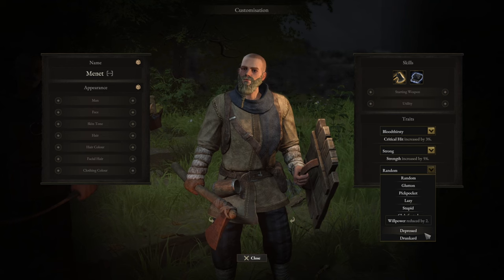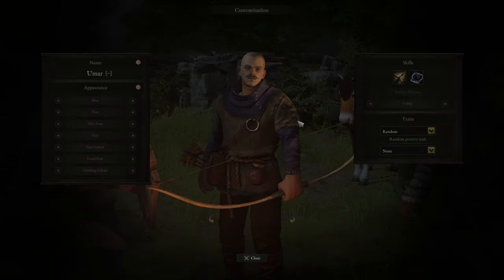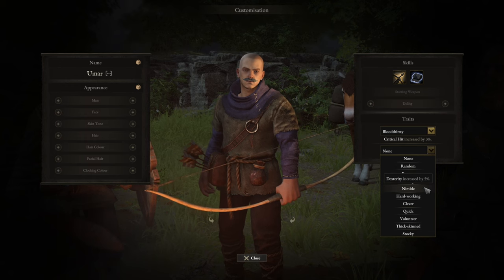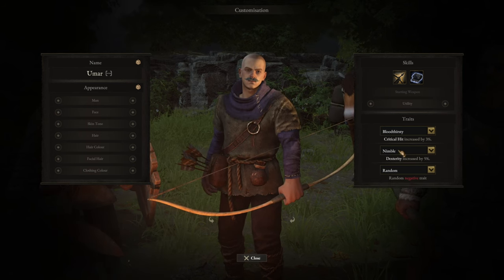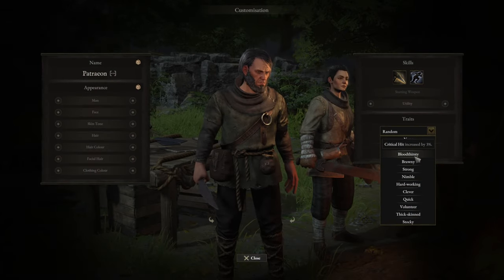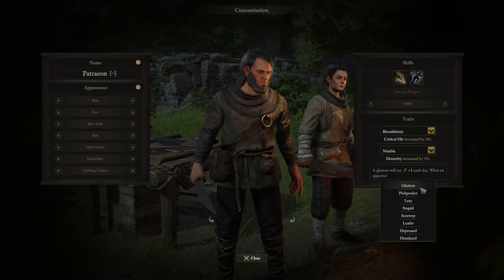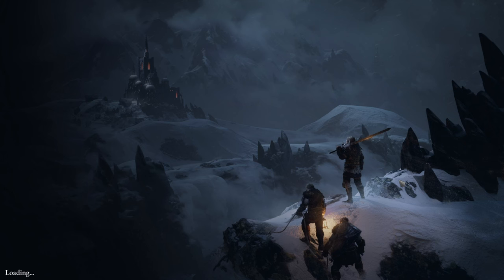We could either go Drunkard or reduce carrying capacity. For the archer we are going Bloodthirsty — you are seeing a pattern here — and we are increasing dexterity, as that is the main stat. We are going another Drunkard. And finally for the ranger we are going Bloodthirsty, Nimble, and we are letting them eat a little bit more. You are ready to start the game.